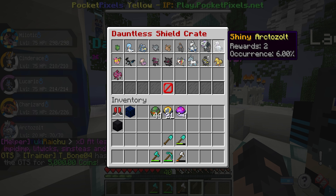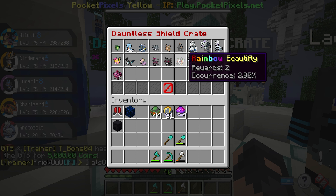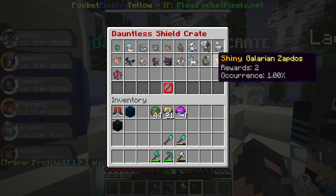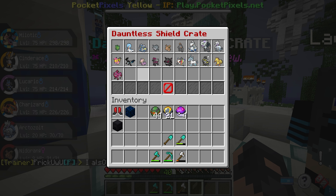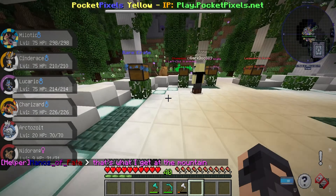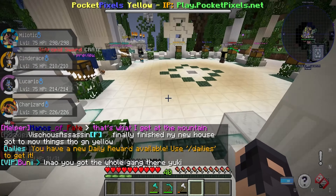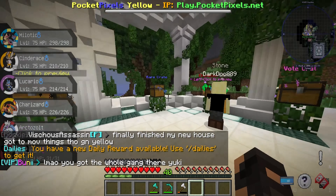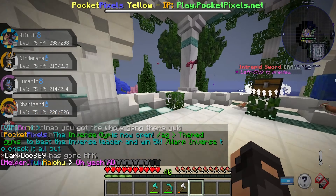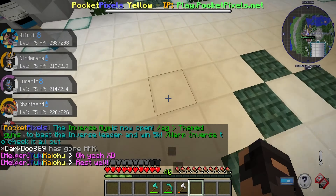I didn't get too many duplicates this time around — I got a ton of duplicates. I got two Gengars, two Shieldon, two Galvantula, and three Bronzor, but that was it for my duplicates. I just really wanted the Urshifu — that's one of my new favorite Pokemon in the game. And I don't know if it even spawns in the world either.